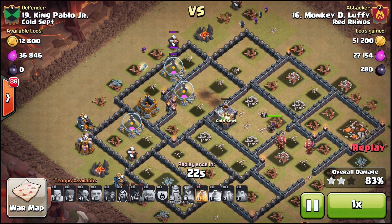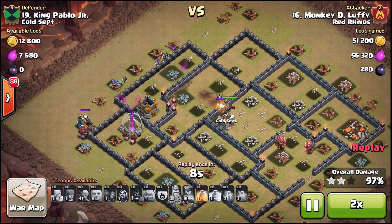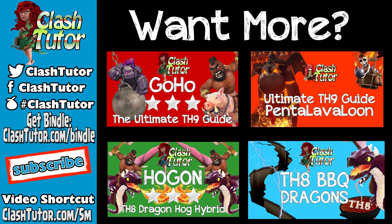You're getting matched up against much higher Town Hall Nines. All right, that's going to wrap it up for me. If you have any questions, be sure to follow me in the Bimble Room, hashtag ClashTutor. Also follow me on Twitter. If you want to be a part of our Kingdom Clans — there are 13 of us now, plus others we're building up — go to ClashTutor.com/apply and get in a trial war with us. I'll catch you next time.